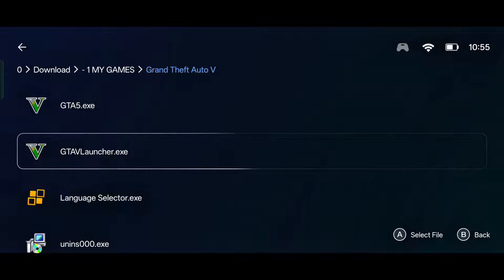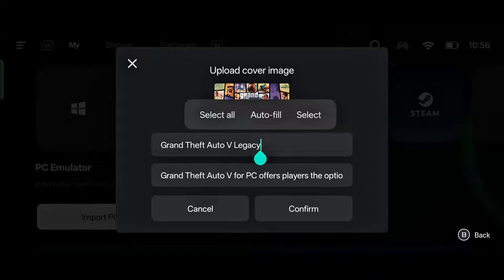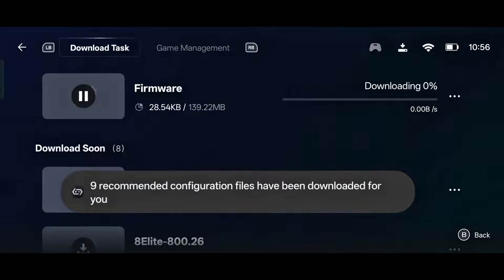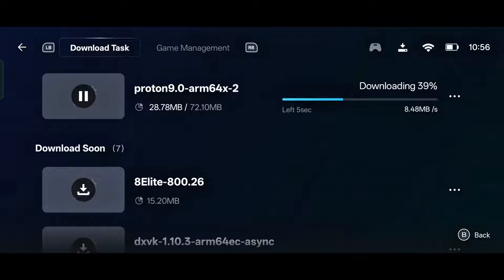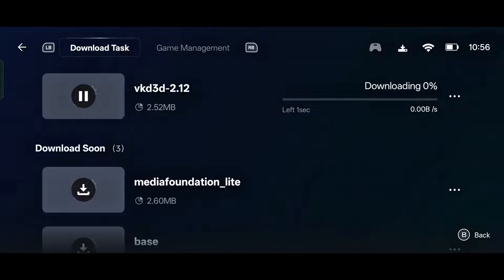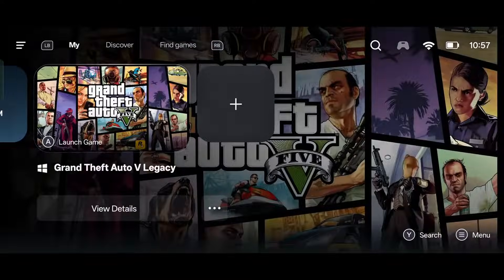Open the GTA 5 folder and select the GTA 5 'la.exe' file — our game starts from this executable file, so tap on it. After that, you can change the poster and edit the name by clicking on the pencil icon in the center. Simply click on confirm. The GameHub app will then automatically update all the necessary files according to your device.